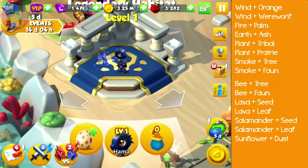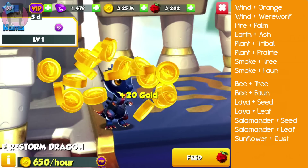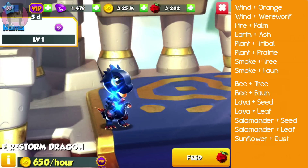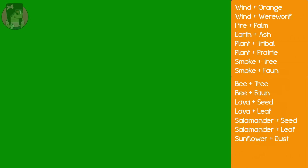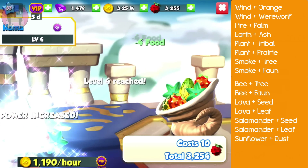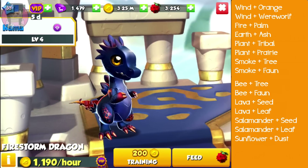Plant dragon and Prairie dragon, Smoke dragon and Tree dragon, Smoke dragon and Fawn dragon, Bee dragon and Tree dragon, Bee dragon and Fawn dragon, Lava dragon and Sea dragon, Seed dragon and Lava dragon, Lava dragon and Leaf dragon, Salamander dragon and Sea dragon, Salamander dragon and Leaf dragon, Sunflower dragon and Dust dragon. Alright, so there are a lot of options.